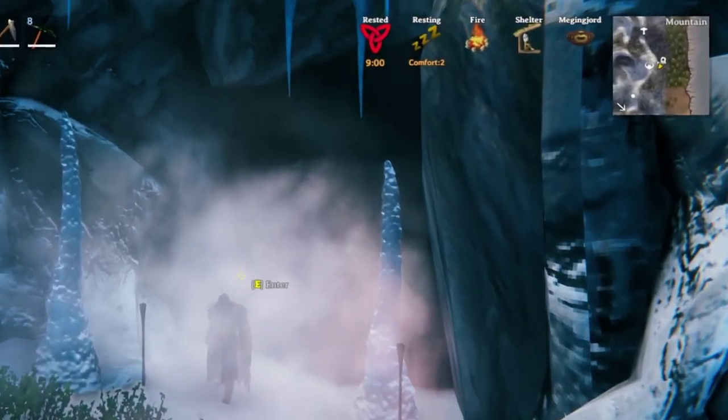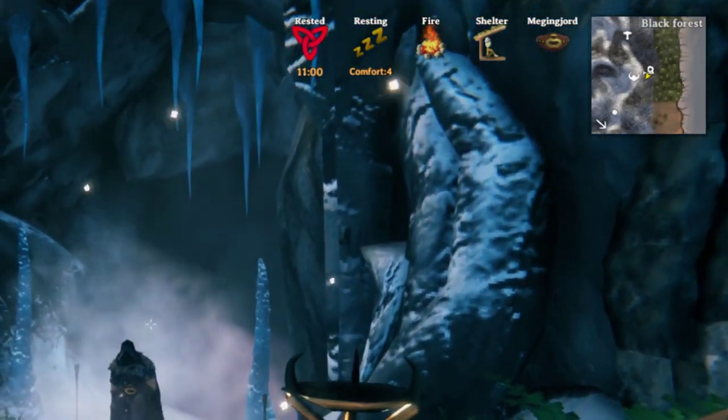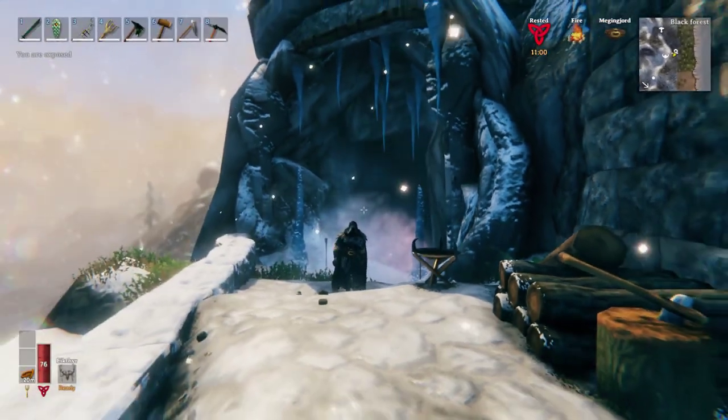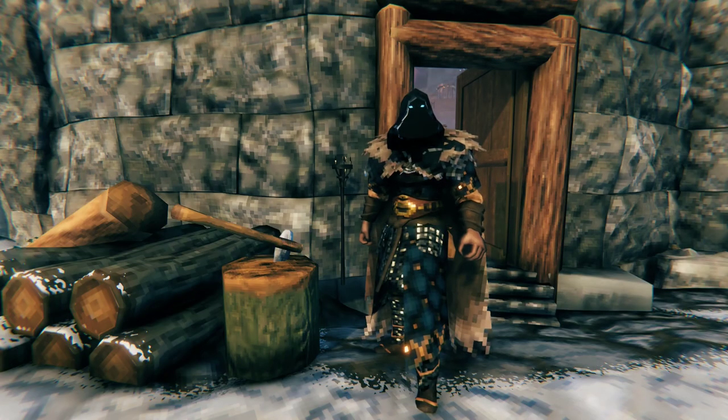While Frost Caves are part of the mountain biome, this patch of land outside the cave is part of the black forest biome below. When I first climbed up here, I was surprised to see there were two gray dwarfs laying claim to the land. Needless to say, I found it necessary to evict them both.